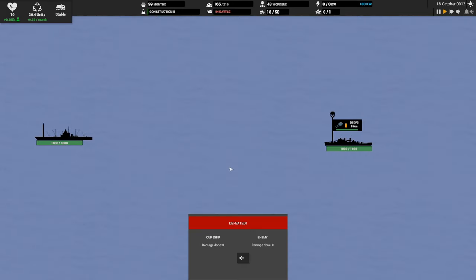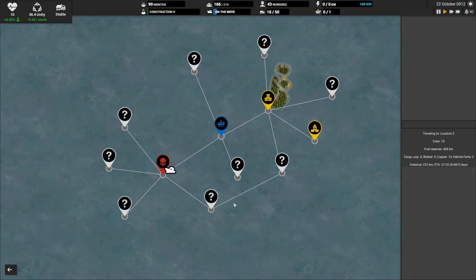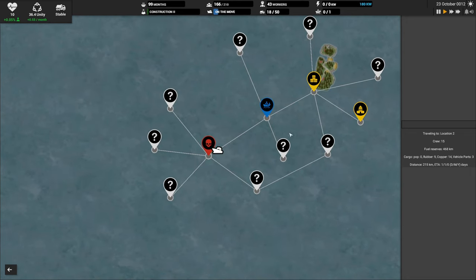Here's our ship going to explore a new area. We don't have any weapons, so we got chased away. Our ship's going to come all the way back home, but we explored a little bit more of the map and found some new destinations we can go to.